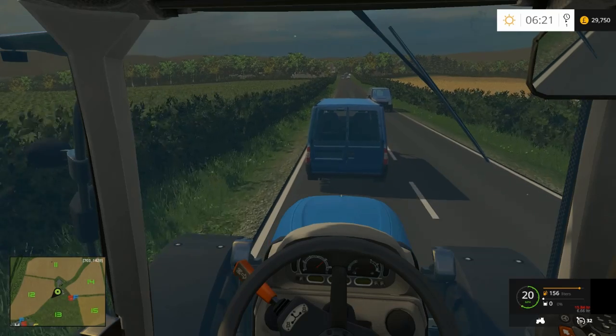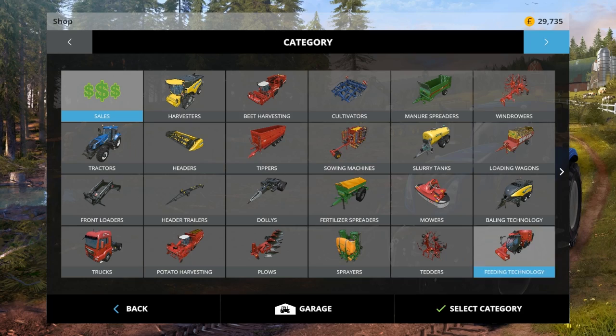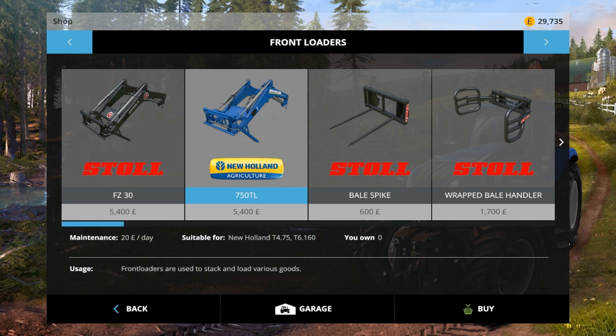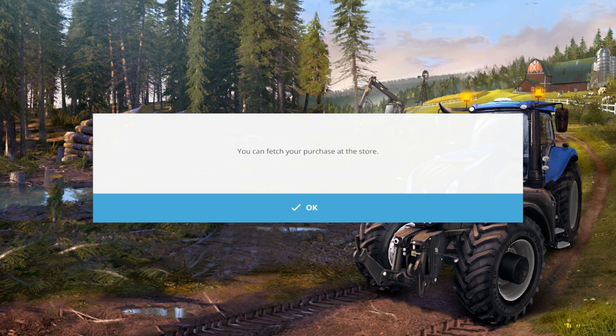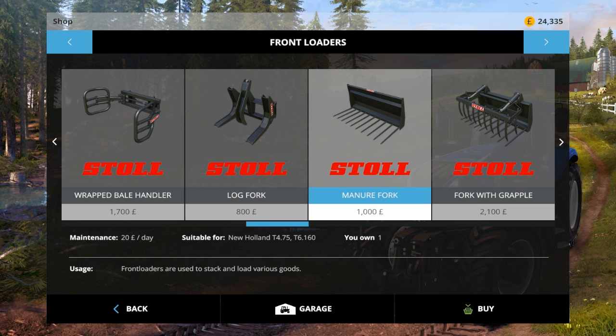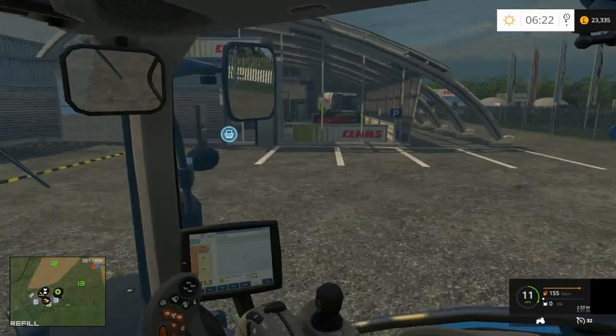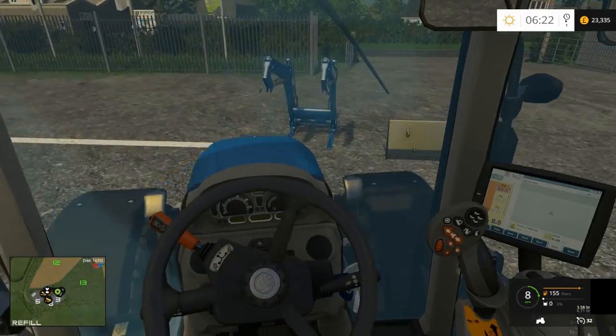I'll always have a tractor with a front loader available. I need one at Chantry Farm for moving bales and mucking out, and also one at the other farm for loading trailers. So I'm going to buy the New Holland front loader for it and keep this one at Caldborough Farm. Going to the store - I need front loaders. The New Holland 750 TL fits this tractor. I'll mainly use the bucket, but I'll need another one for the other farm. Probably the manure fork. I also need the auto stacker but I've just spent up, so I'll buy that after the next trailer load.